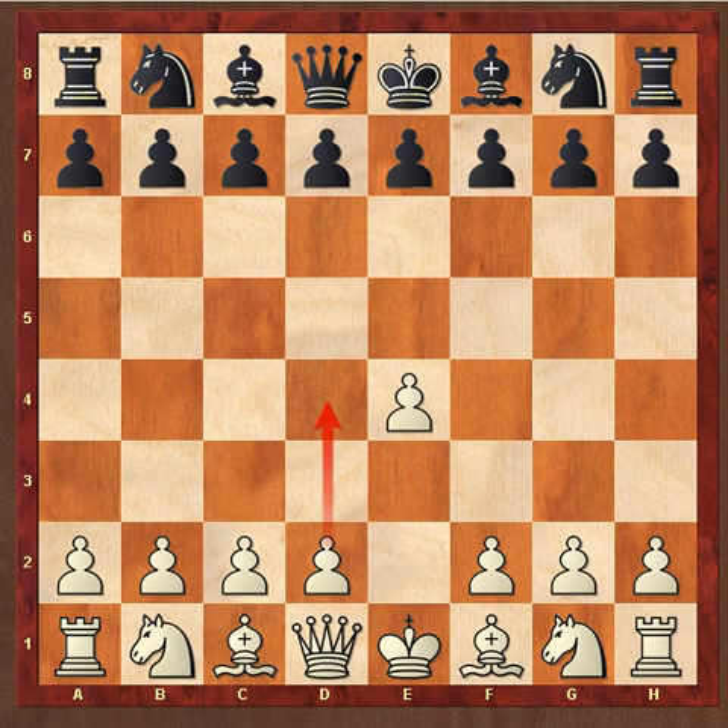After a loss in Game 1 of the Candidates Tournament, Mikel Tal had the white pieces here and Bent Larsen was black. So here's Tal trying to even up the score in the 1965 Candidates Tournament.